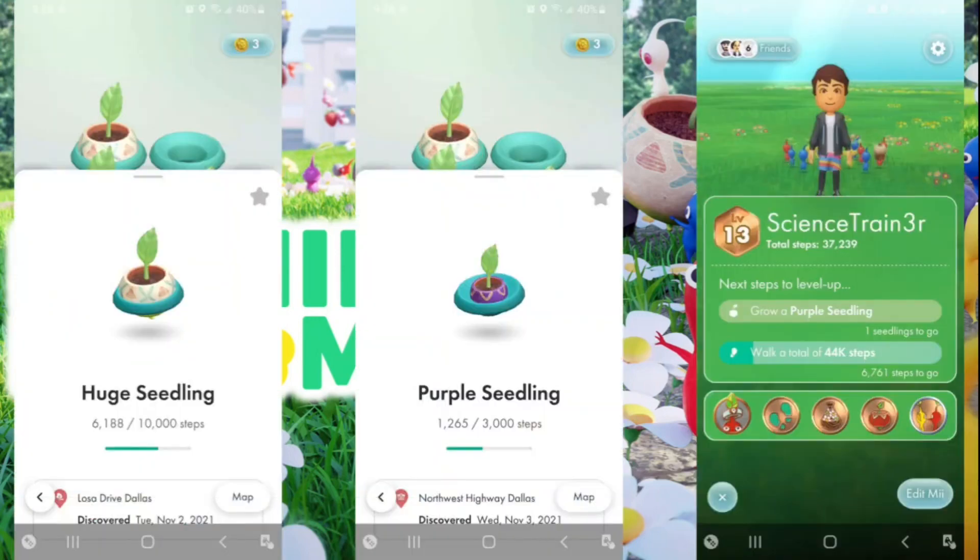There are also different types of Pikmin. The huge seedling is actually a type from a Pikmin you've already discovered — red, yellow, blue, or later purple — and they come with a built-in souvenir. The purple seedling takes 3,000 steps to grow, unlocks around level 13, and they're stronger but slower according to the game.